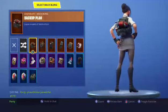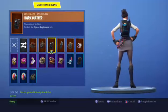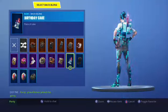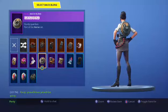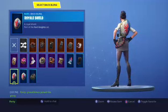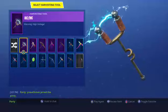Now onto my back bling. This is Backup Plan, this is Black Shield, this is Dark Matter, this is Off World Rig, this is Pursuit, this is Skirmish, this one is Precision, this one is Birthday Cake, this one is Uplink, this one is Rust Bucket, this one is Rear Guard, this one is Pool Party, this one is Goodie Bag, this one is Astro, this one is Royale Shield, this one is Squire Shield, and this one is Standard Issue.